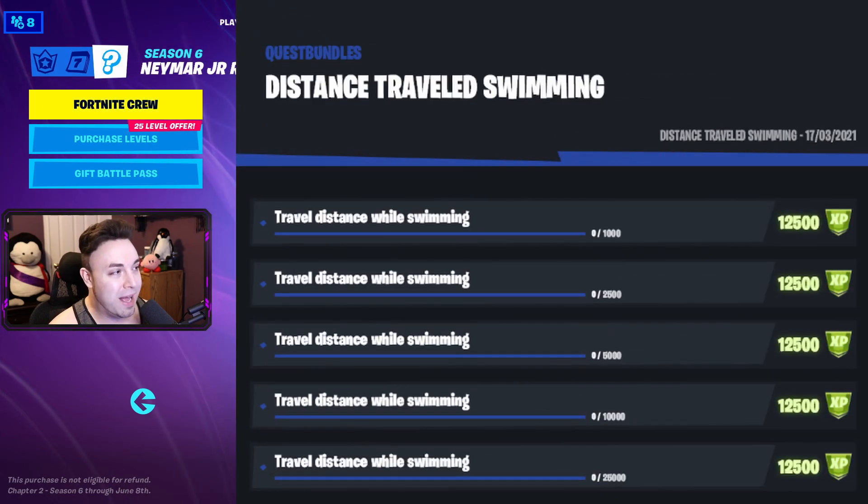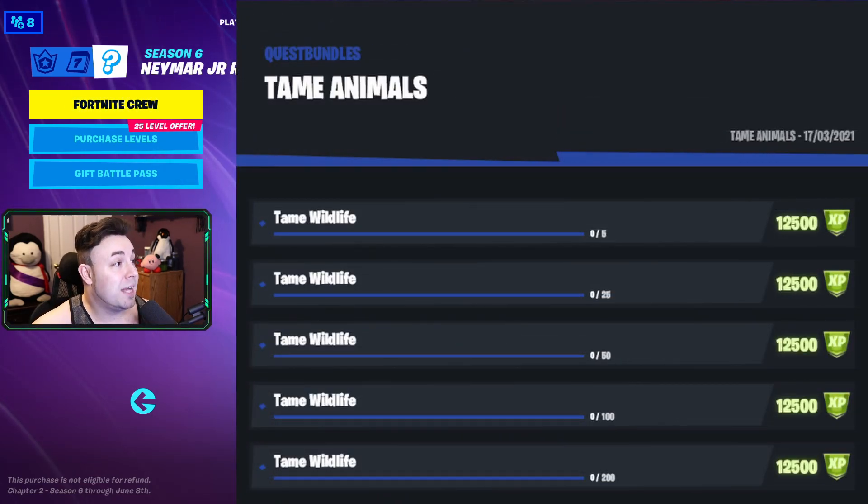That's a lot of gold we got to spend. Next up is distance traveled while swimming: 1,000, 2,500, 5,000, 10,000, and 25,000 meters. We are getting close to the end — next up is tame animals. In order to tame them, you need the hunter's cloak on, then go up to them and there should be a tame button. We have 5 to start, 25, 50, 100, and 200.